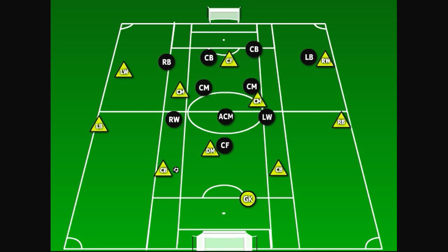In this case, we want to attack with our fullbacks to start the pattern. We've been circulating the ball around the back four and with the defensive midfielder until finally, as the ball is circulated, we find the right back with space and time in front, which should be a trigger for our ball side players to begin their movement.